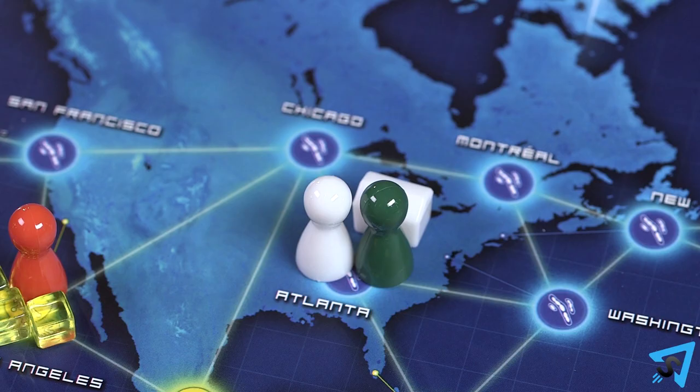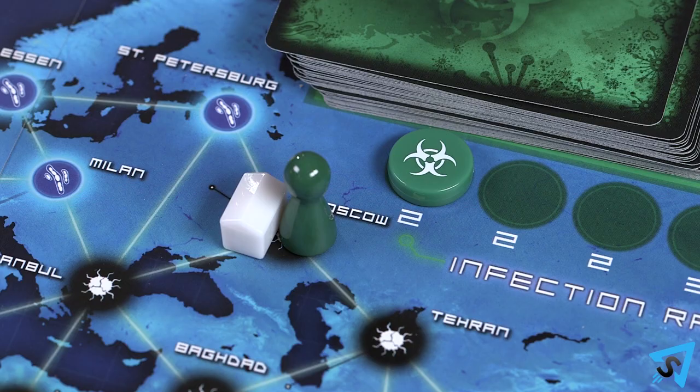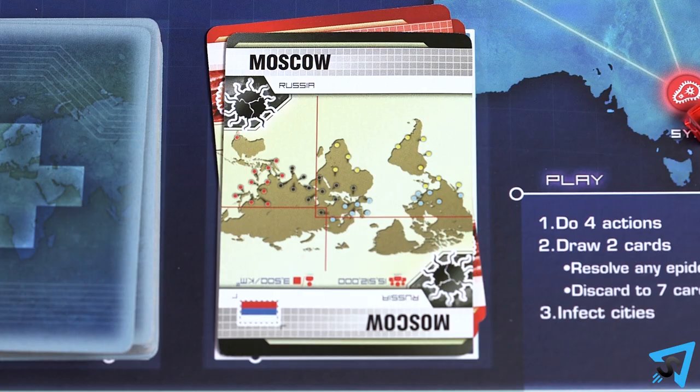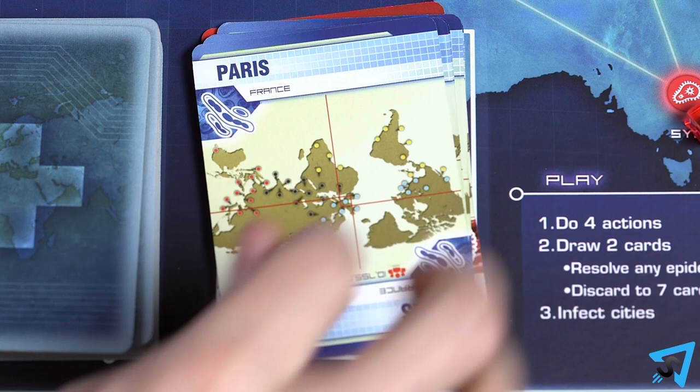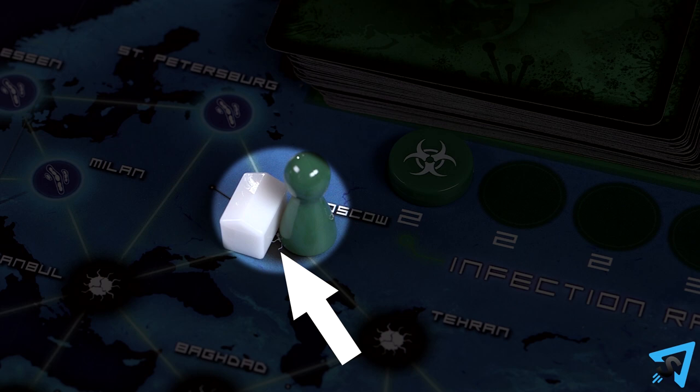Share Knowledge: give the city card in your hand that matches the city you are in to another player, or take the city card in another player's hand that matches the city you are in. Both players must be in the same city, and both must agree. If the player who gets the city card now has more than seven cards, they must immediately discard one card or play an event card. Discover a Cure: when you are at any research station, discard five city cards of the same color from your hand to cure the disease of that color. The color of the city does not need to match the color of the disease you are curing.